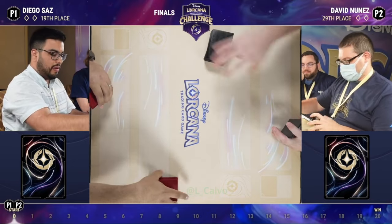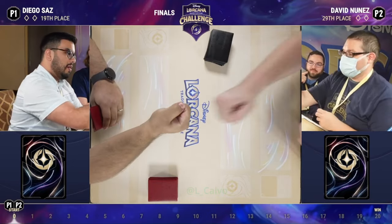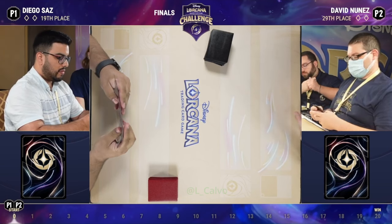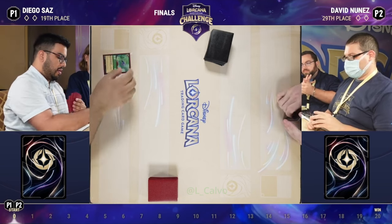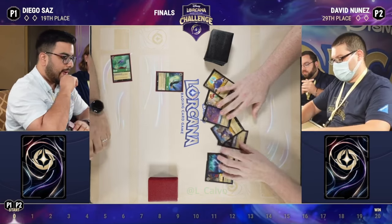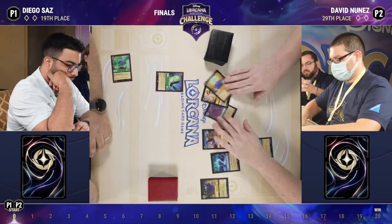It's something I kind of struggle with sometimes. When I'm doing a lot of testing, I'll take pictures of my hand and what I'm getting rid of, then later talk to my buddies who are much better and ask, 'Hey, what would you do here in this matchup?' That kind of thing helps out a lot.